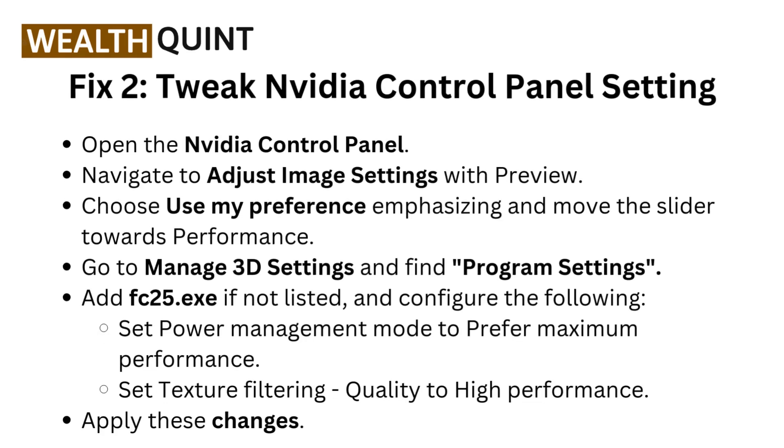Fix 2: Tweak NVIDIA control panel settings. Open the NVIDIA control panel and navigate to adjust image settings with preview. Choose 'use my preferences emphasizing' and move the slider towards performance. Go to manage 3D settings and find program settings. Add FC25.exe if not listed, and configure the following: set power management mode to prefer maximum performance, and set texture filtering quality to high performance. Apply these changes.